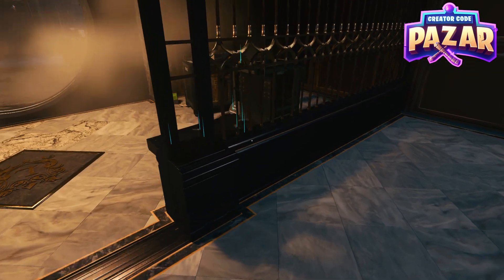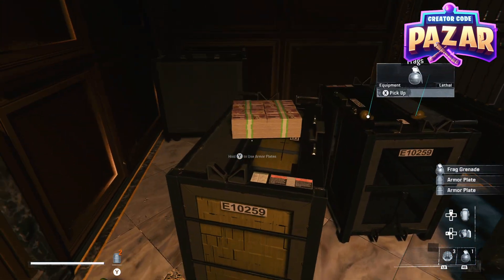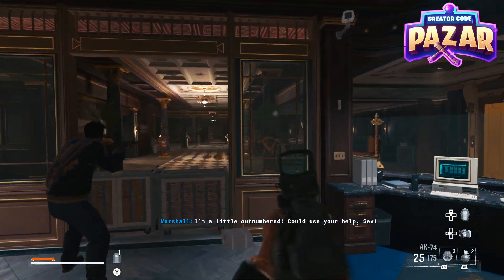Alright, what is up fellow Black Ops. Here's a quick guide on how to defend Felix in the mission High Rollers in Call of Duty Black Ops 6. First, we need to just grab one of our weapons out here — pick anyone that you like, it doesn't really matter.